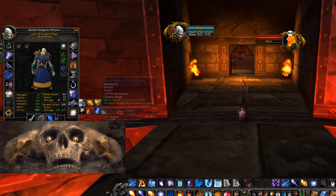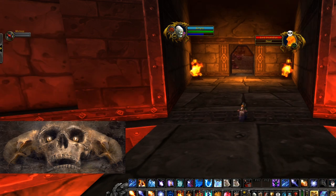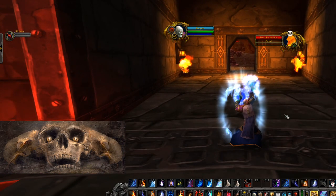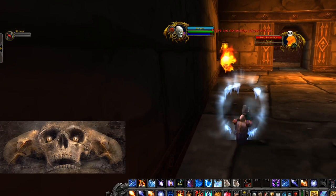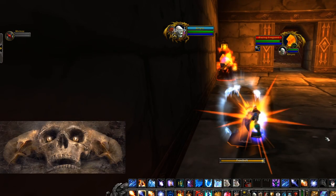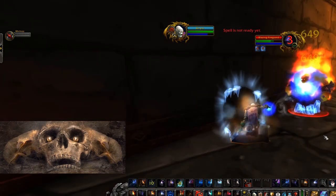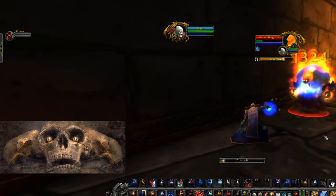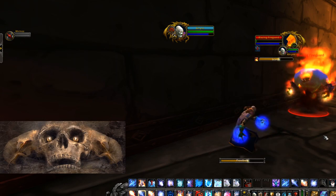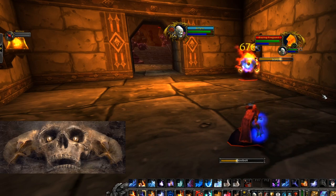I'm going to kill these two elementals here. You can blink past them, but you kind of feel safer pulling them and killing them rather than accidentally pulling them. Same kind as before, so just frost magic. I like to counterspell and Frost Nova a little bit away. They are linked, so if you pull one, you will get the other one as well.